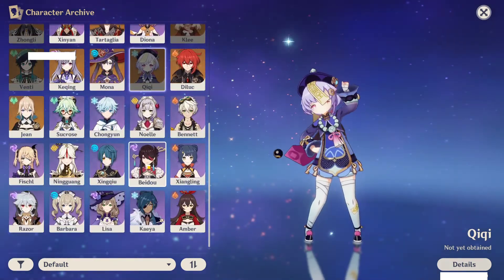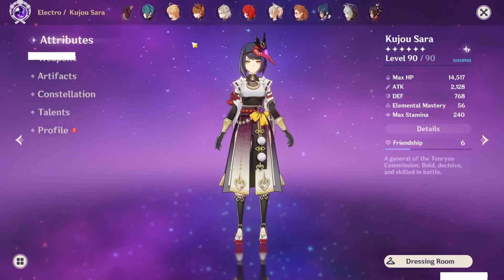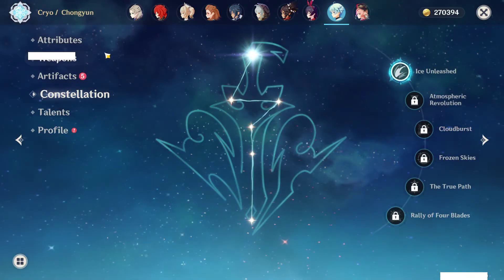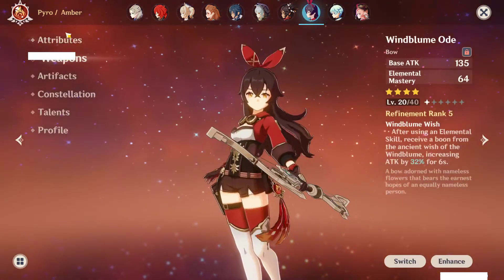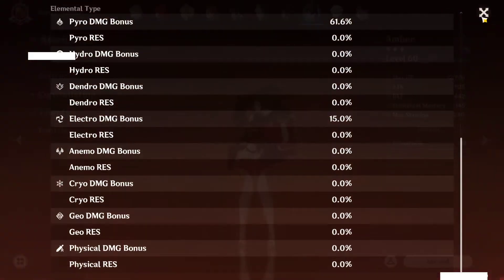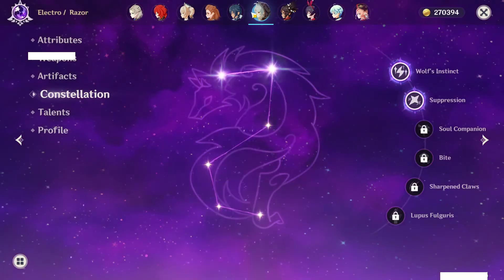Let me get into the 4-stars because they have pretty high constellations considering I've basically not spent anything to get them. Yanfei is C0, not built. Chongyun is only C1, not built. Amber is C3 and has somewhat of a build — I was messing around with the Blackcliff Bow. Xiangling — this character freaking sucks, but I have her at C3.